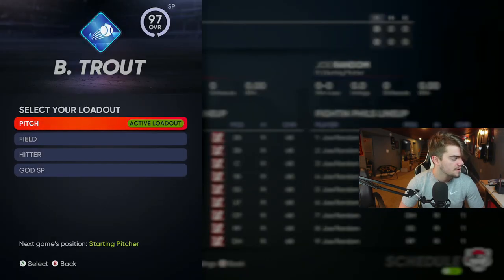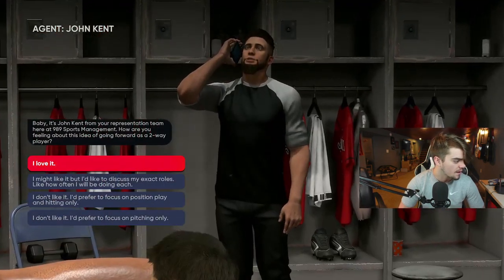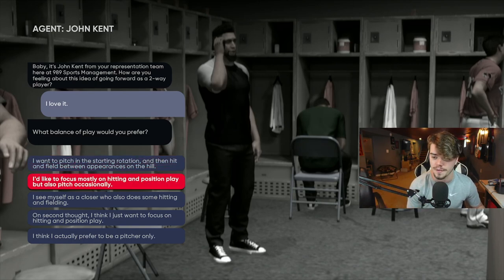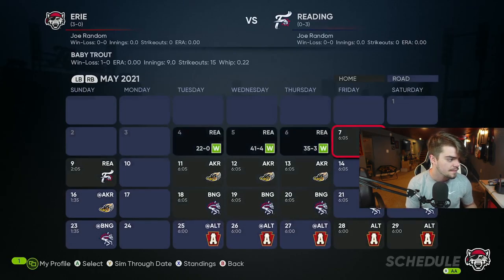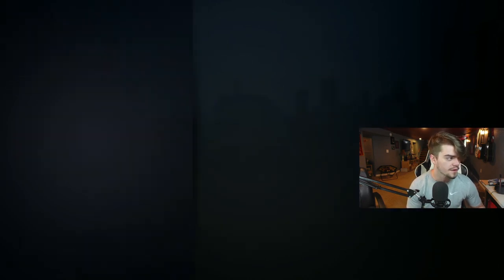Once you load into your team, choose somewhere in the infield. For the fielding archetype I always choose first base — you can choose shortstop if you want, that gets a lot of putouts and assists, but first base gets the most putouts by far. Every time somebody gets a grounder thrown to first, that's a putout. Then you want to sim — when it asks you what position you want to play, say I'll play it.